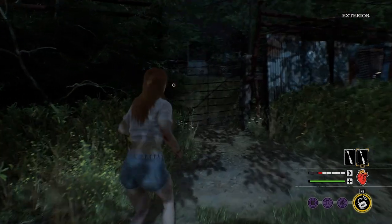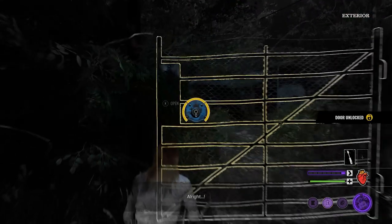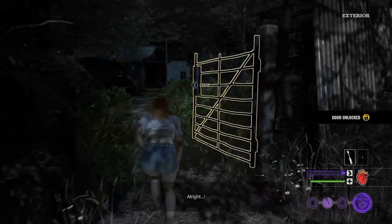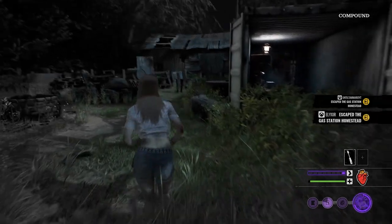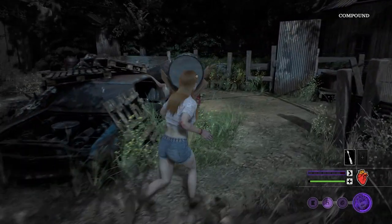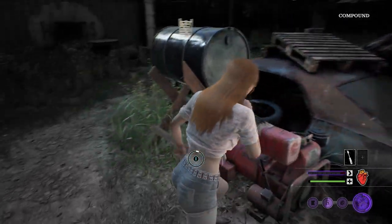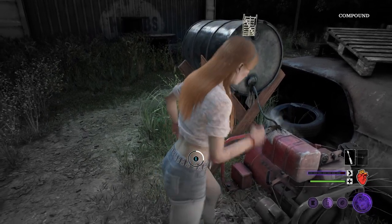Our first exit is going to be the generator, and after coming out of the basement, you want to head to the left of the main house, and there will be two different gates here that you can open. You only need to open one of them in order to get into this next area, which is the compound, and then you should find the generator somewhere in this area. If you're having difficulty finding it, you can follow the yellow wire from the electrified gate back to the generator itself.